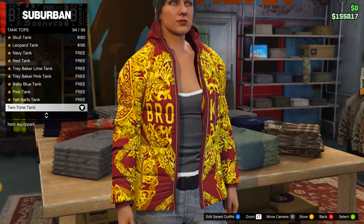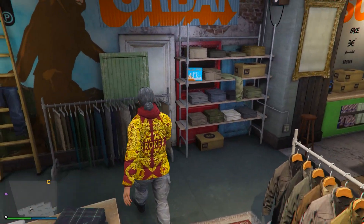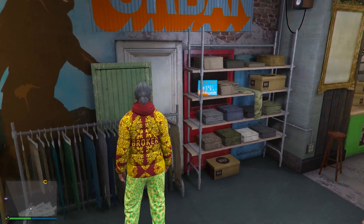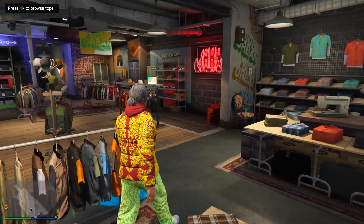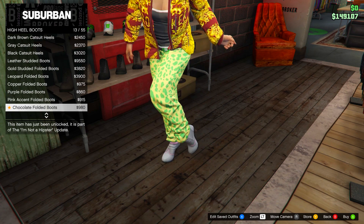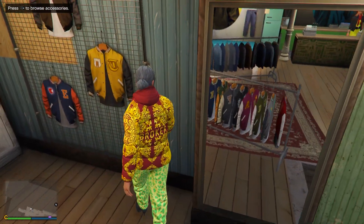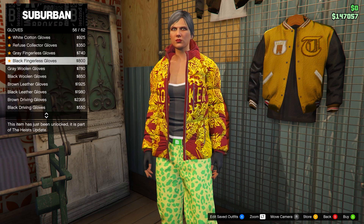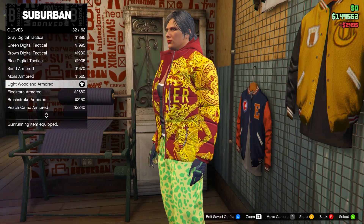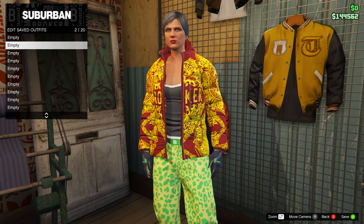From here, go to a clothing store. Head down to tank tops and go for the two-tone tank. Then head to the pants section, go on sports pants and go for the spotted muscle pants. After that, go to shoes, then high heel boots, and select the Deluxe Midnight Combat Boots. Once you have those, go to the accessories menu, take off any earrings or accessories, then go on gloves and select the Light Woodland Armoured.